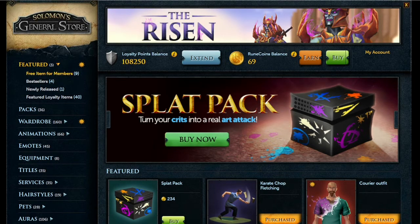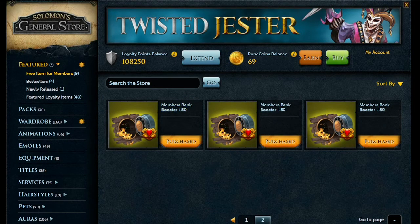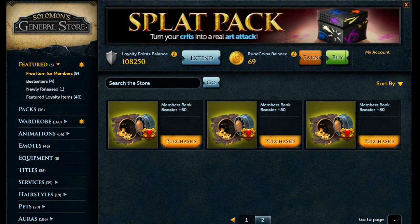One bonus tip: there's a Free Bino for Members offer — you'll want to claim everything, including the second page which gives 150 bank space. But what we're actually here for are the auras.